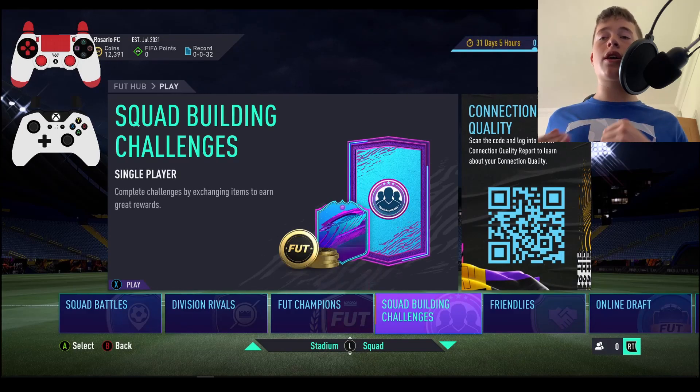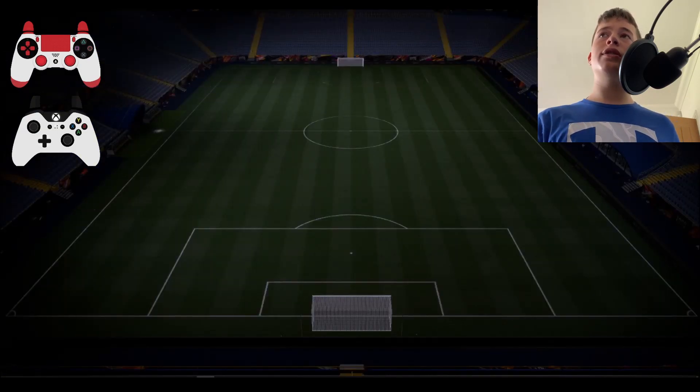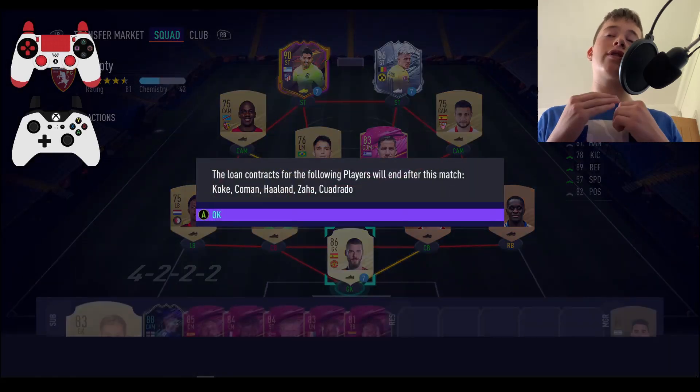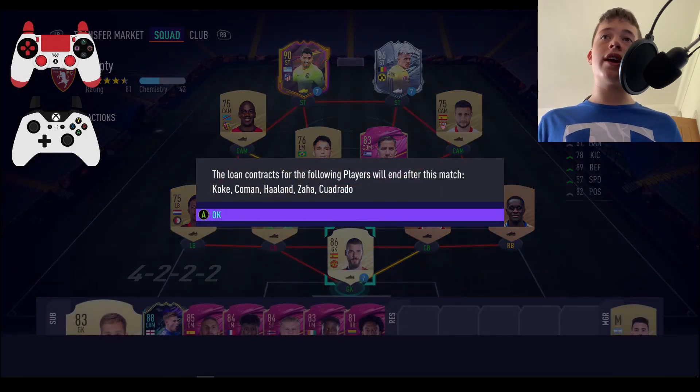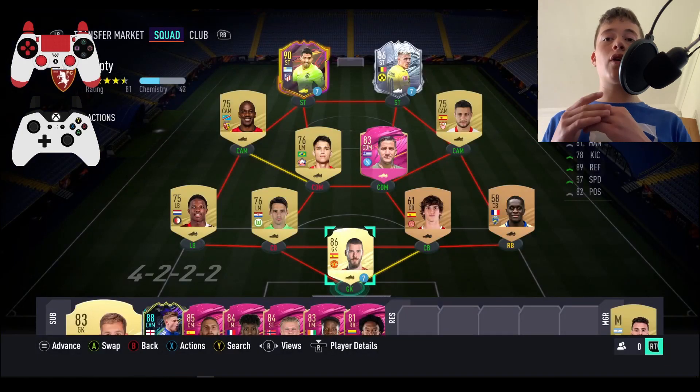Doing this squad battle glitch will help you get those players much much quicker because you're completely AFK. This glitch has to be on world class difficulty. I'm going to be using a very average, if not terrible, team just to prove to you that you can literally do this with any single team in the game.